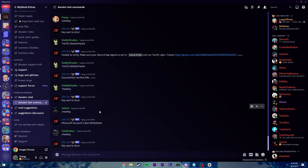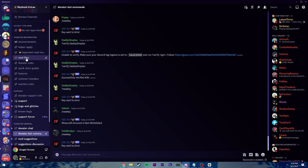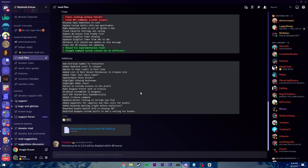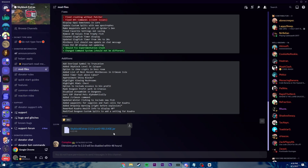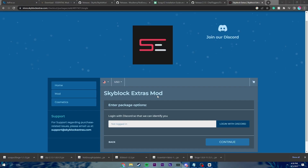Like you can see people doing here. And then it'll send you a code in your direct messages. Open those direct messages and then it'll give you access to the mod files. And then once you have access to the mod files, all you've got to do is click download, and then continue to download.